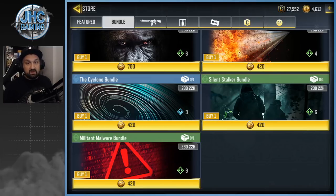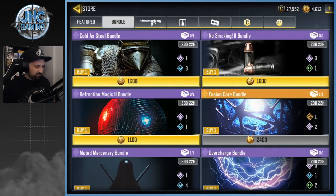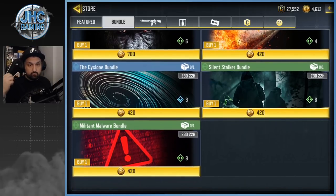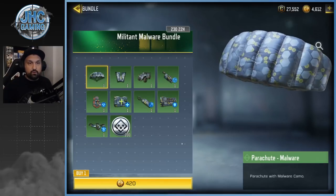We have green bundles, blue bundles, purple bundles, orange bundles — legendary — and a golden one. Make sure you guys subscribe to the channel for more Call of Duty Mobile videos if you're not subscribed yet. We're gonna start with the green ones. 420 COD points is the price — that's about four to five dollars. We've got a few greens but also a blue with the same price. Most of these I don't think are worth the money, so let's start with the first one: the Militant Malware bundle.